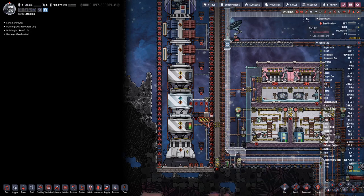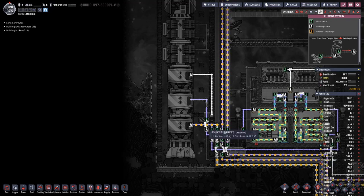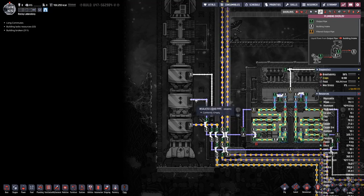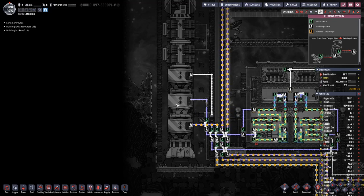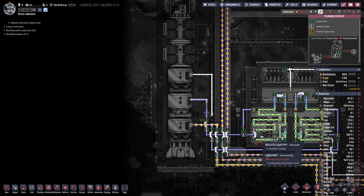I managed to get most of the insulated pipe in place; only this last piece here is missing. And then we can replace this oxidizer tank with a liquid oxygen tank and start getting liquid oxygen.